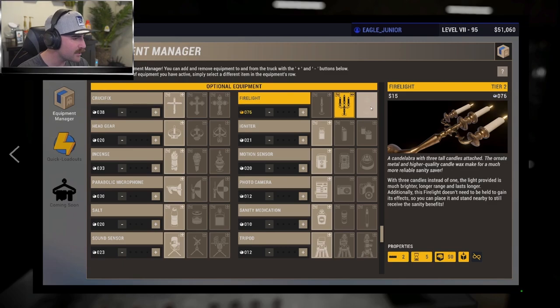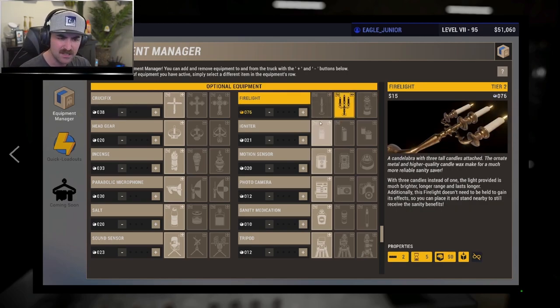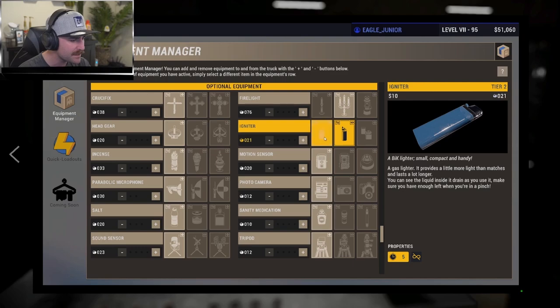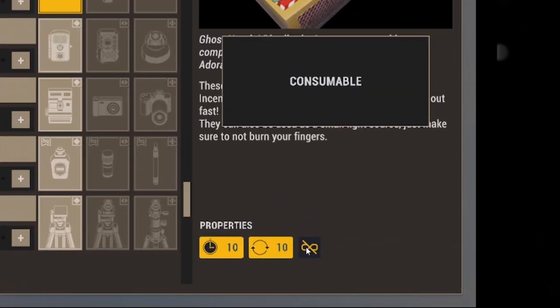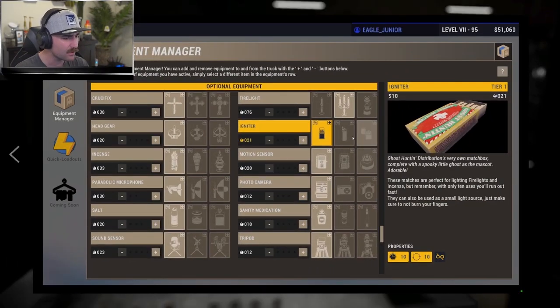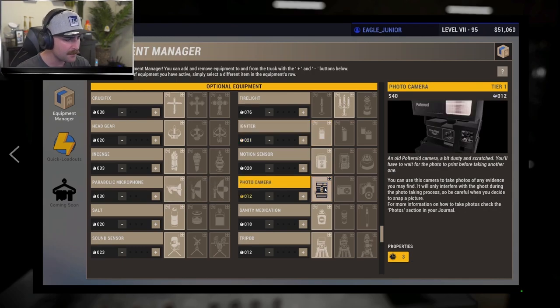The candle has a few tier options — including a lantern variant at higher tiers, which is pretty nice. Moving on, the igniter or matchbox — a lighter — is our second piece of consumable optional equipment. It's fairly self-explanatory: you use the lighter to light things such as candles. The photo camera, by contrast, is not consumable — it's actual reusable equipment.